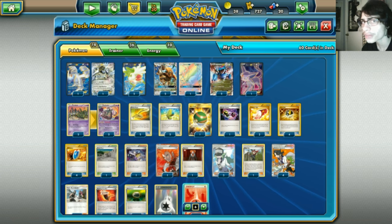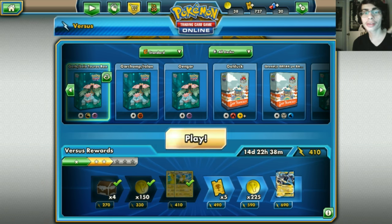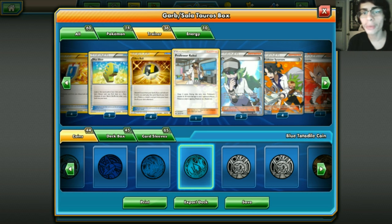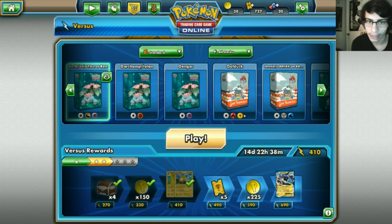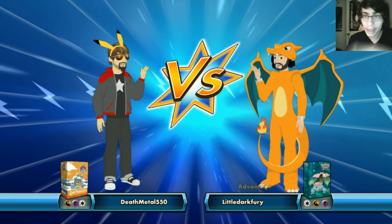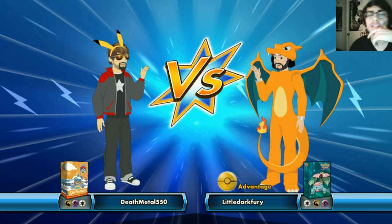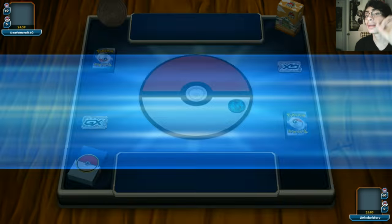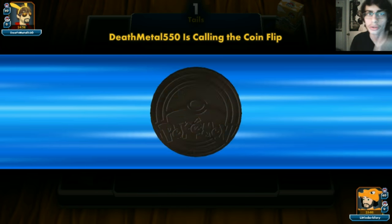That's the Tauros Salamence Garbodor deck - we're going to try it out in PTCGO and see if we can show it off. One update: I removed Faded Town and added one Professor Kukui. I still want a stadium but didn't know what to run, so I just threw in Kukui. Now let's find a game - it looks like we might be playing against a deck with Dark, Colorless, Psychic, and Dragon typing, so it could be interesting.